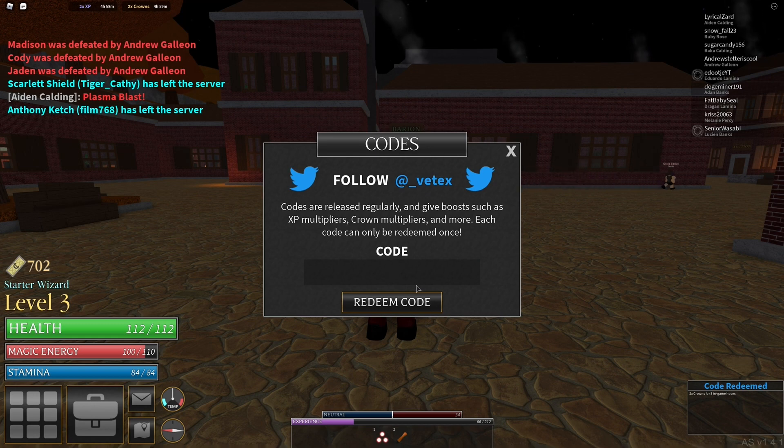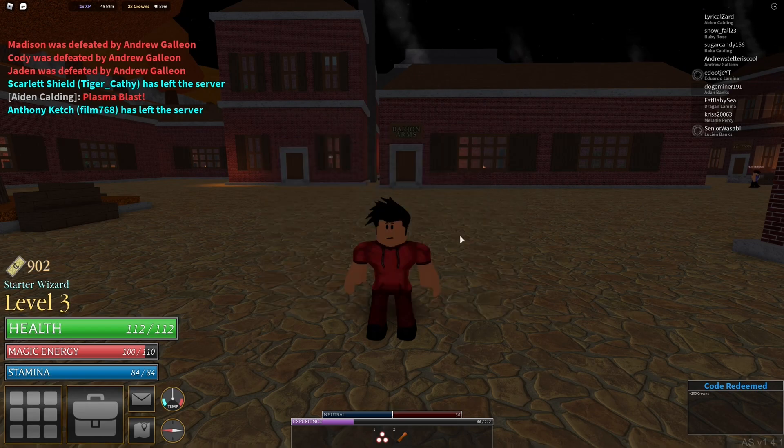And the last code is 'Alchemy200' — capital A-L-C-H-E-M-Y, 200. Entering it in — that one will give you 200 crowns.